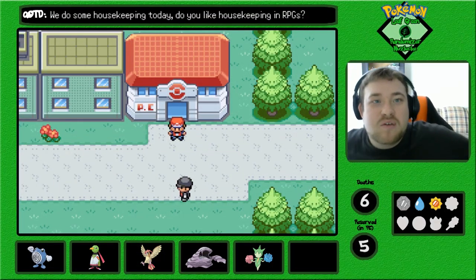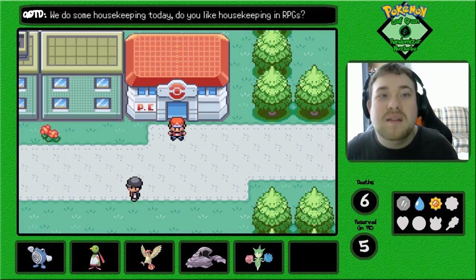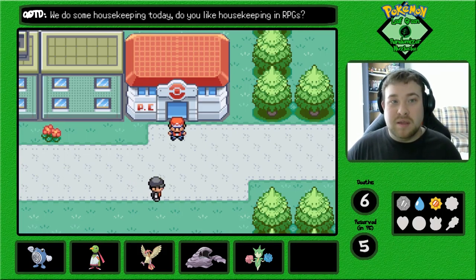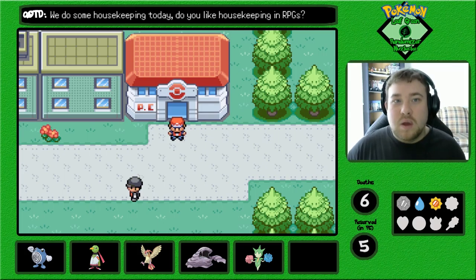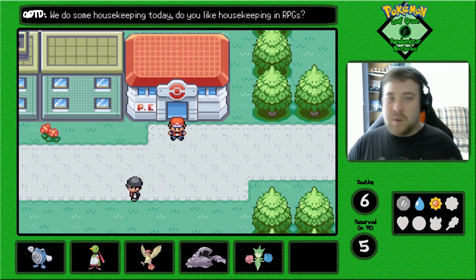What's going on, everybody? My name is Chris, the Chaos Gamer, and welcome back to a brand new episode of Pokemon Leaf Green Randomizer with Nuzlocke. In the last episode, we finished off Route 8, skipped a couple of trainers along the way, and got here to Celadon City.